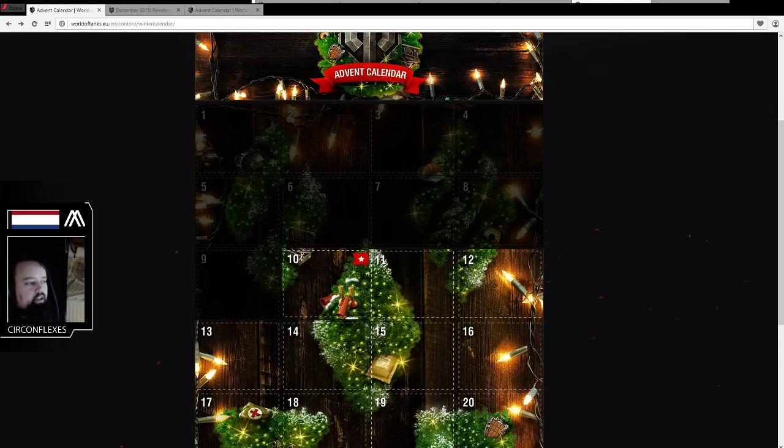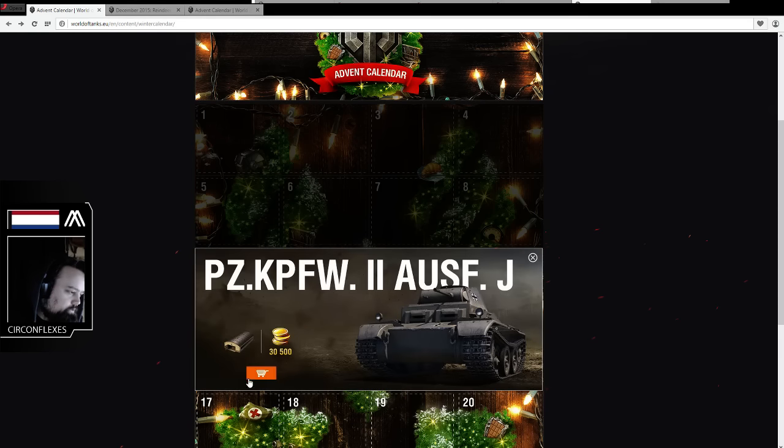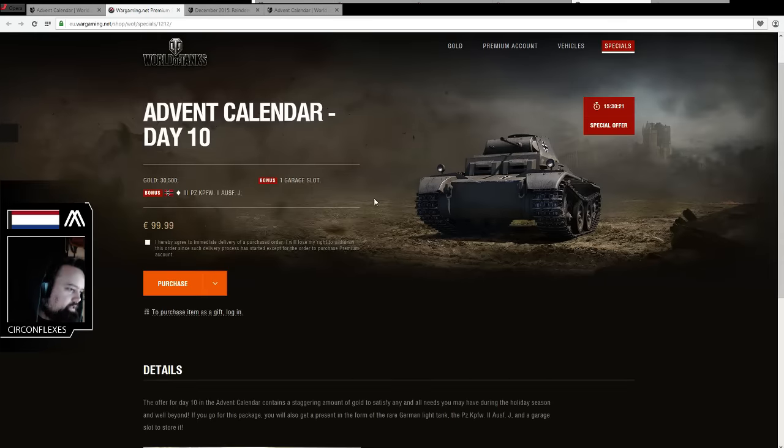What is up everybody, Circleflex here taking a look at Advent Calendar Day 10. Today we're first going to take a look at EU, and what do we have in store? Oh god, the Panzer 2J.